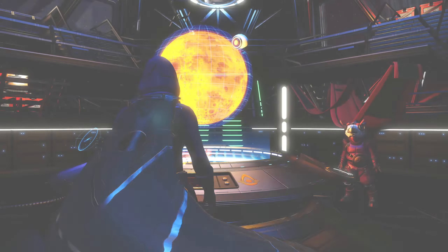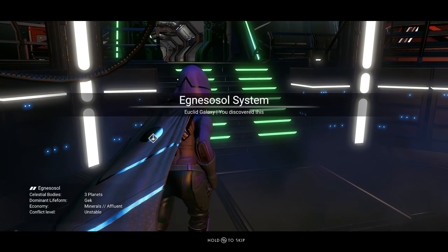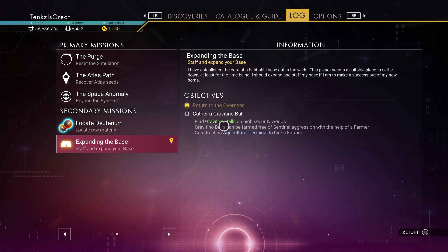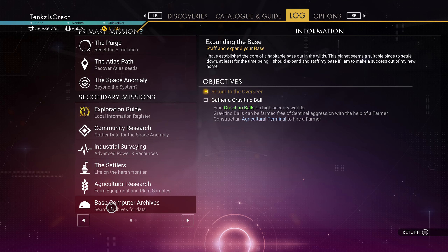I think we're almost done with all of the terminals. Actually, there's one we haven't started yet — the Exocraft terminal. I wonder why it hasn't had to start that yet. Maybe that was the one done through the construction terminal. In the logs we've got: expanding the base, and base computer archive. So we've got basically three missions going on.